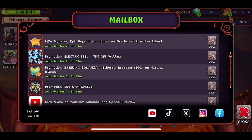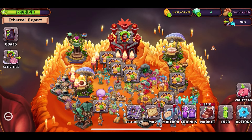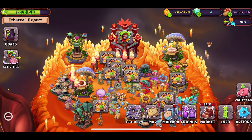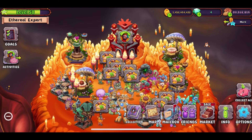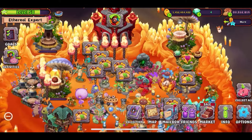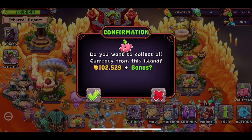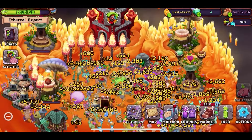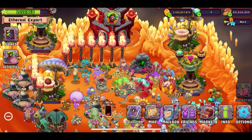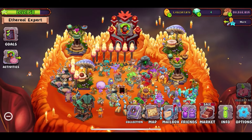Let me talk a bit about the breeding time. The breeding time is 1 day and 9 hours. If you have an upgraded breeding structure, it's 1 day and 45 minutes. If you have a skin boost, it's 1 day, 5 hours and 42 minutes. And then lastly, if you have everything, it's 21 hours and 27 minutes. So that's the timer on it.